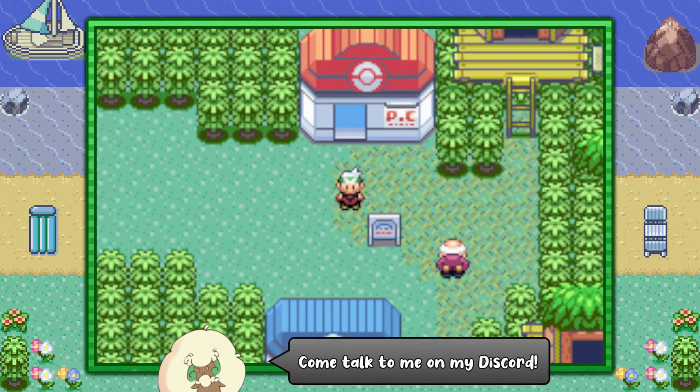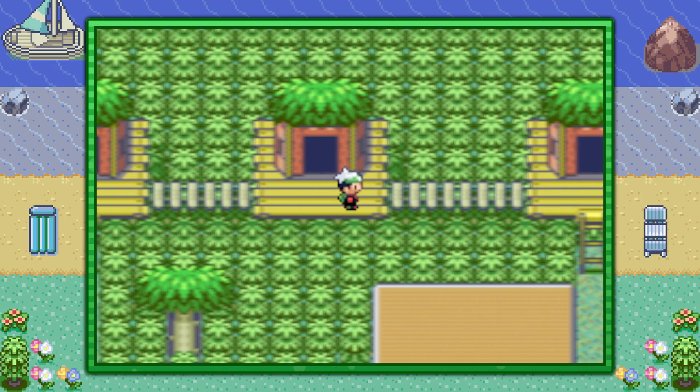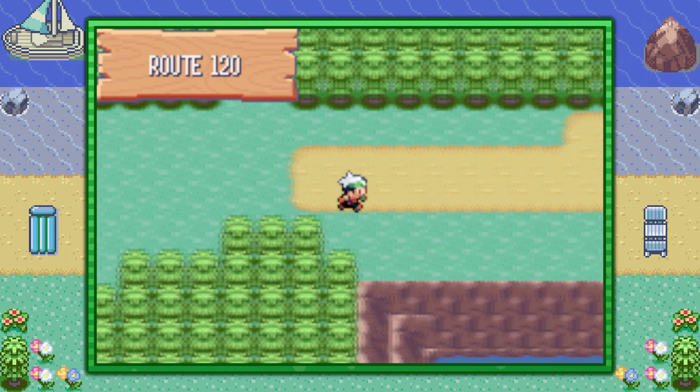You can start off by flying over to Fortree City and from the Pokémon Center take the horizontal path at the top of the city all the way over to the right. You can go down the ladder from the rightmost house and pass into Route 120.